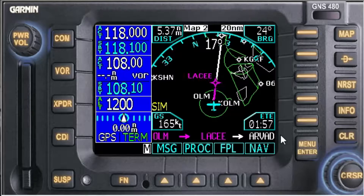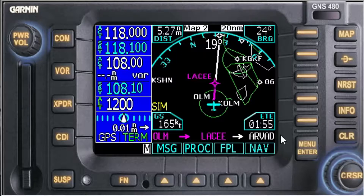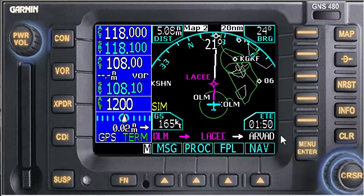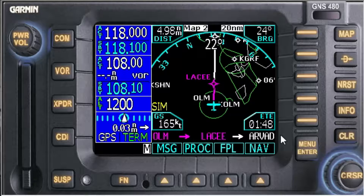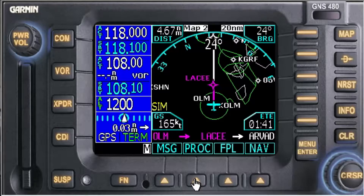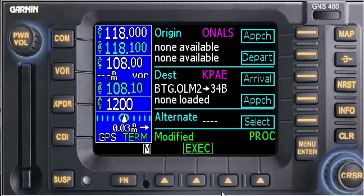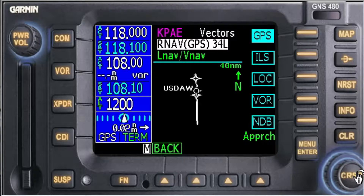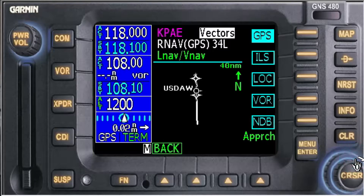We're flying along — Commander 453 Tangier Charlie, expect GPS runway 34 at Papa Alpha Echo. Cool, so we're flying this arrival and we just got our approach clearance. Let's go to Procedures — Papa Alpha Echo, you can see the arrival is loaded. Let's load an approach: we want runway 3-4 left. They're going to give you vectors right now, and that's probably what you'll get to get in there.